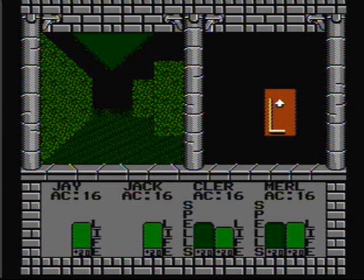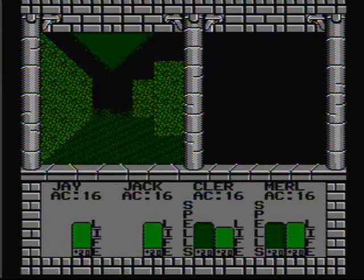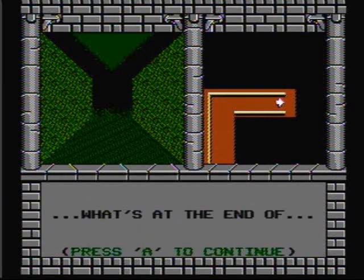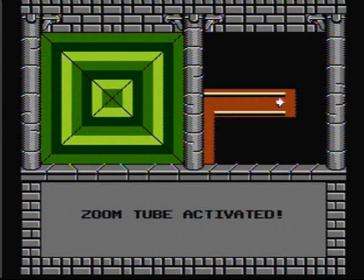Magic fountain — magicians may drink and replenish all their magic points. Awesome. Now let's head up here after we defeat these two mages. This is a zoom tube level — there's no telling what's at the end. Zoom tube activated! This zoom tube will lead us to level 1 right where we need to be so we can go talk to the old guy.